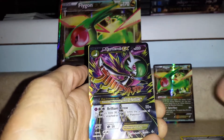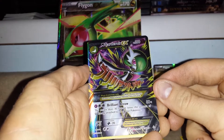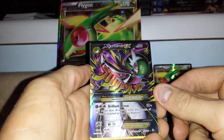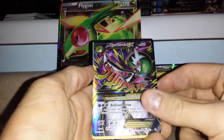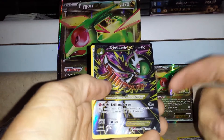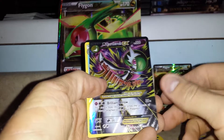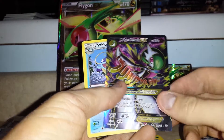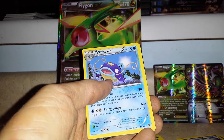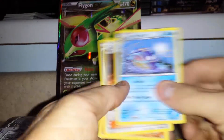Called it! That is an amazing pull — that is my first EX pull, or Mega EX, any kind of EX card pull on my channel or in general. Really really awesome. I was actually just in the talks of making a trade with a guy for this card, so I guess I'm not gonna have to do that now. We also have Weezing, Max's Hidden Ball Trick, and Rhydon.